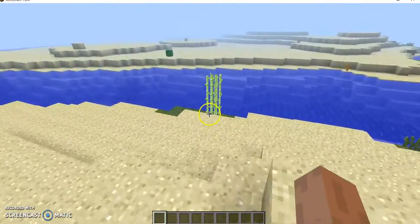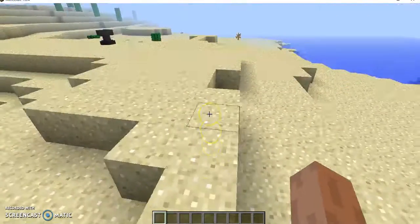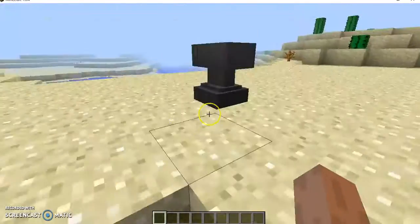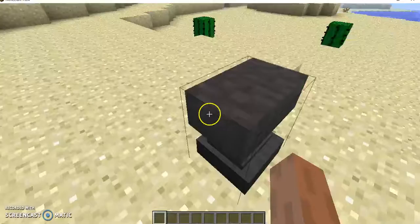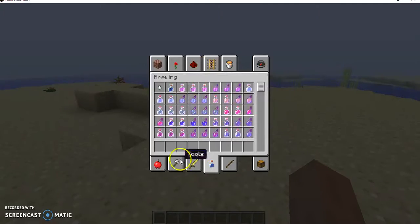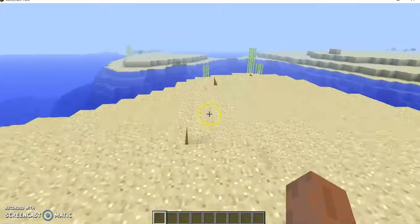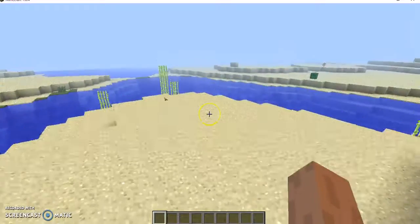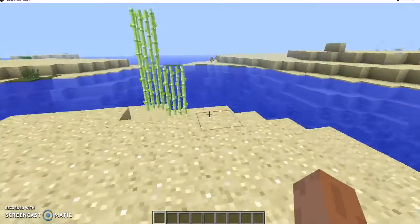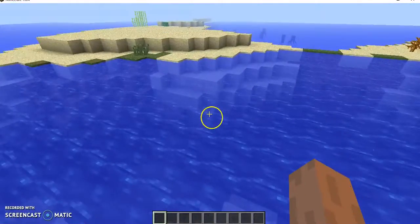Splash potions usually help when you're in combat, so if you guys want to make a splash potion you can do that. I'm not a big fan of that because I don't really use it, but if you guys wanted to, you can. The way to dye the materials is that you're going to need a crafting table — just put in your leather item and put in the dye that I listed. Leather is the only thing that works.